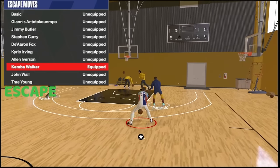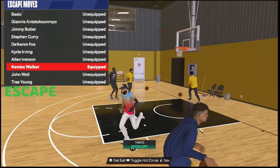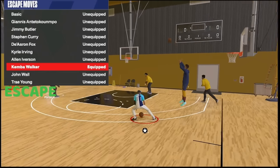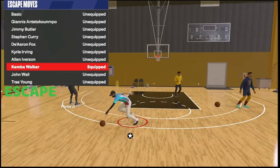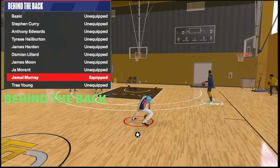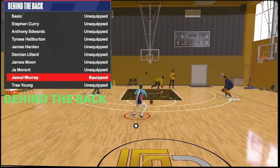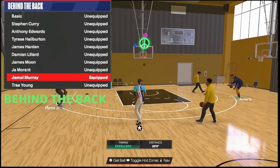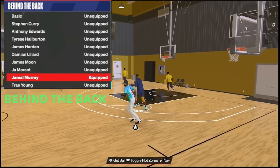For the escape: I use Kemba Walker. You can also use Trae Young — basically they're the same, but Kemba Walker has a little swing to it and it's faster, so you can cancel your moves quicker. Trae Young is longer, giving you longer steps when you do the escape. For the behind-the-back: Jamal Murray — the best behind-the-back in the entire game. If that behind-the-back were ever patched, you would not see me making 2K24 content anymore. It's very crucial for getting open as a comp guard.